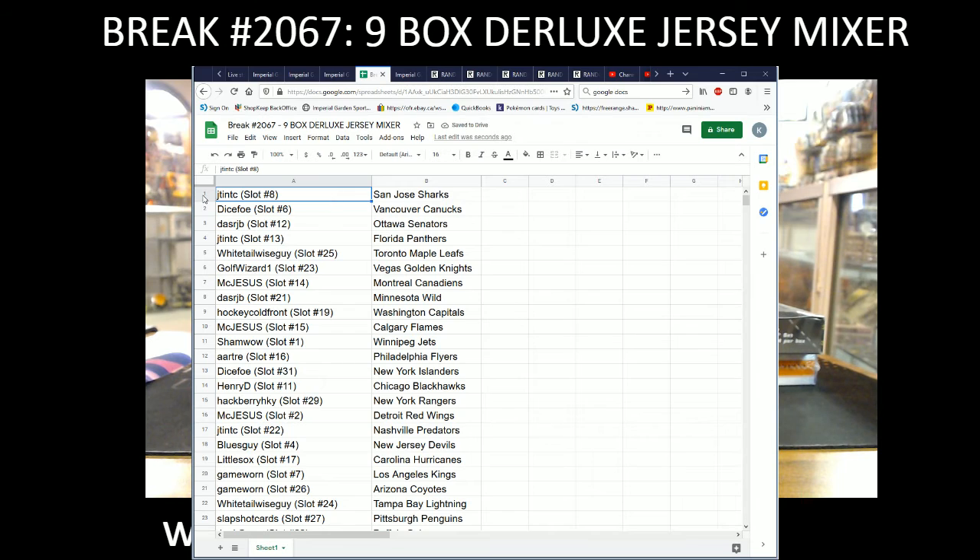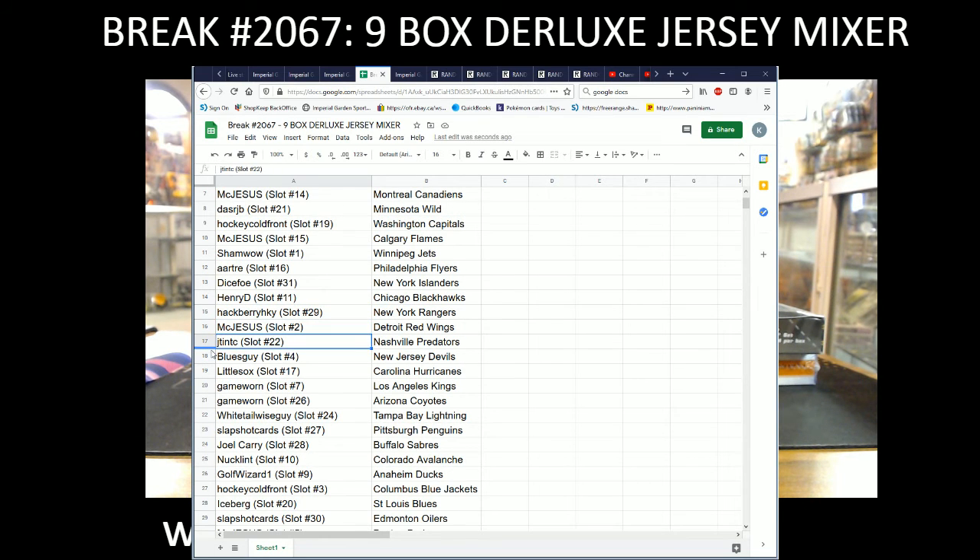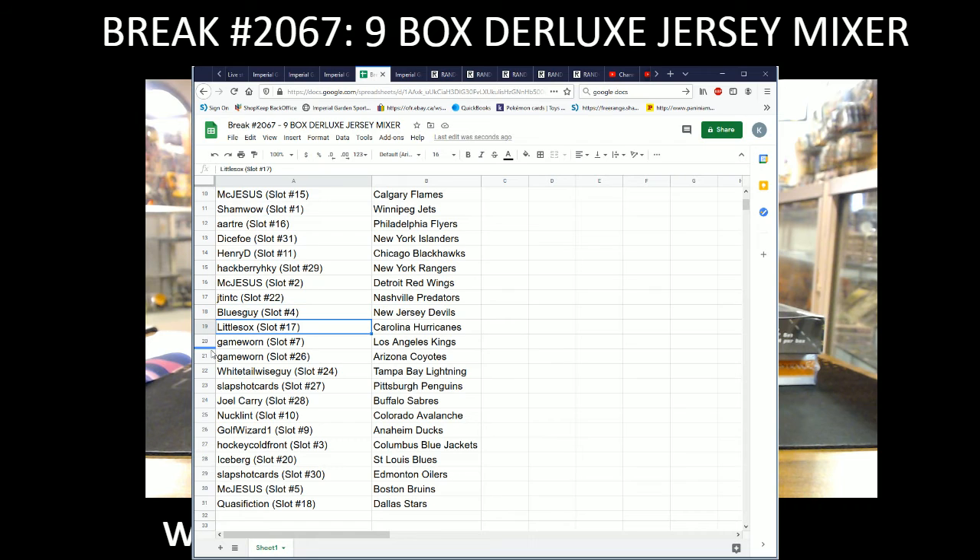Team draws: J10 with the Sharks, Dice Foe with the Canucks, Dash RGB with the Sens, J10 with the Panthers, White Tail with the Leafs, Golf Wizard with the Vegas Knights, McJesus with the Habs, Dash RGB with the Canadiens, Hockey Cold Front with the Caps, McJesus with the Flames, Sham Wow with the Jets, AR Tray with the Flyers, Dice Foe with the Isles, Henry D with the Blackhawks, Hackberry Hockey with the Rangers.